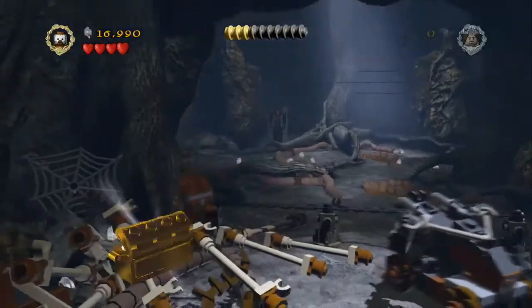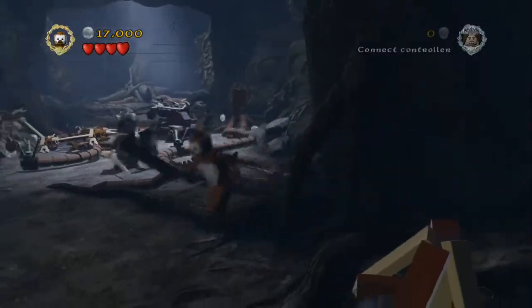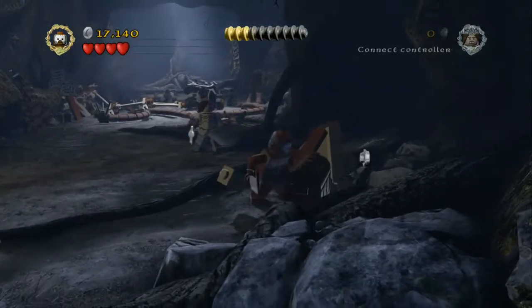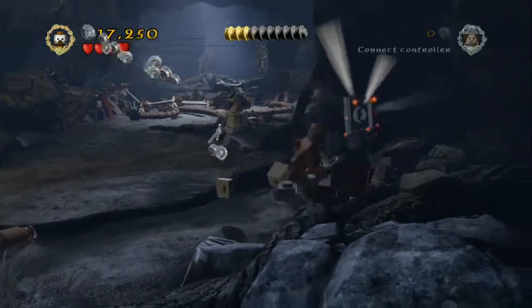The next thing is not entirely obvious but at the front of this section there's actually a toolbox on the right hand side here. Just smash that open and that will actually reveal the blacksmithing plan for this mission. Just grab that one.